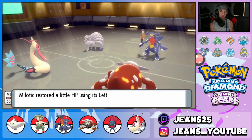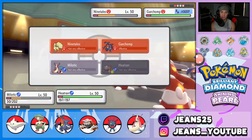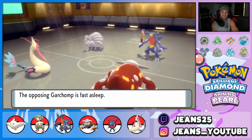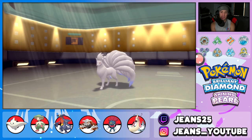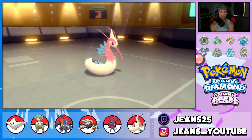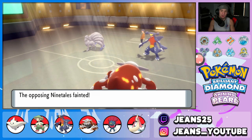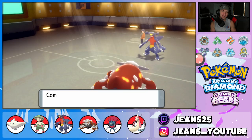I go for Recover on Milotic and drop another Heat Wave. Garchomp is asleep for at least two turns so I get my HP back. Solar Beam takes out Milotic though — I wish I had Protect. I bring out Weavile and Ice Punch easily KOs Garchomp. Heat Wave misses Venusaur again — these misses are painful. I bring Weavile in: Ice Punch should handle Venusaur and we still have our own Garchomp in the back.